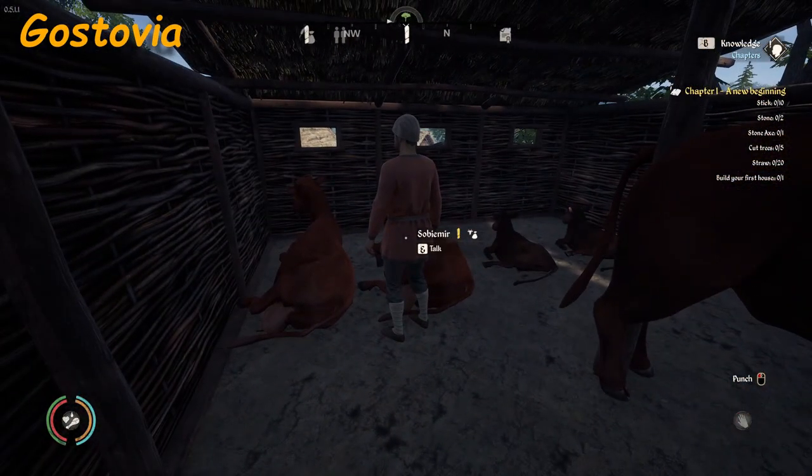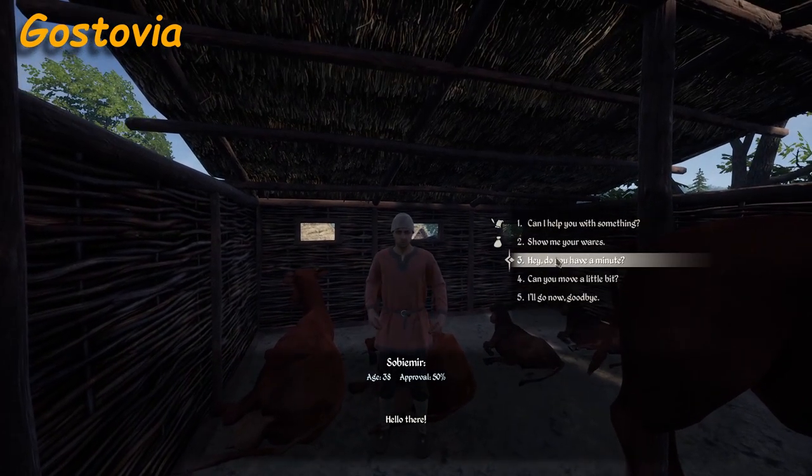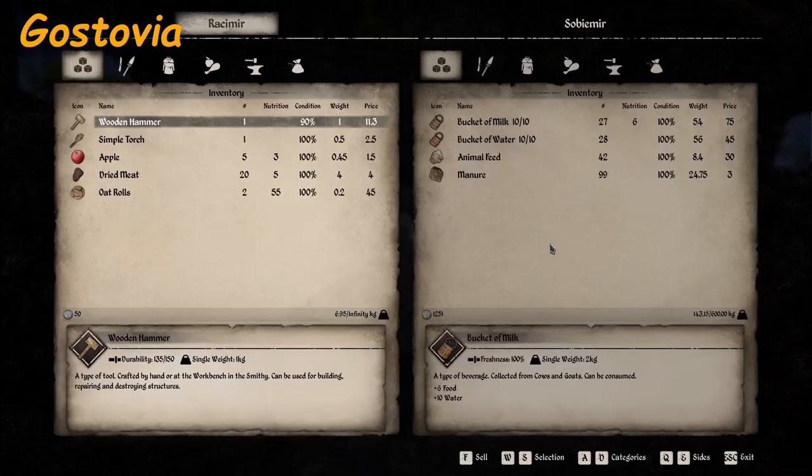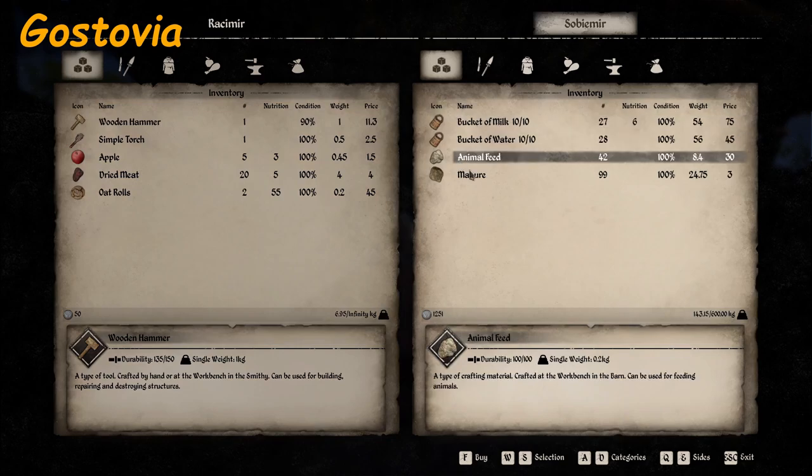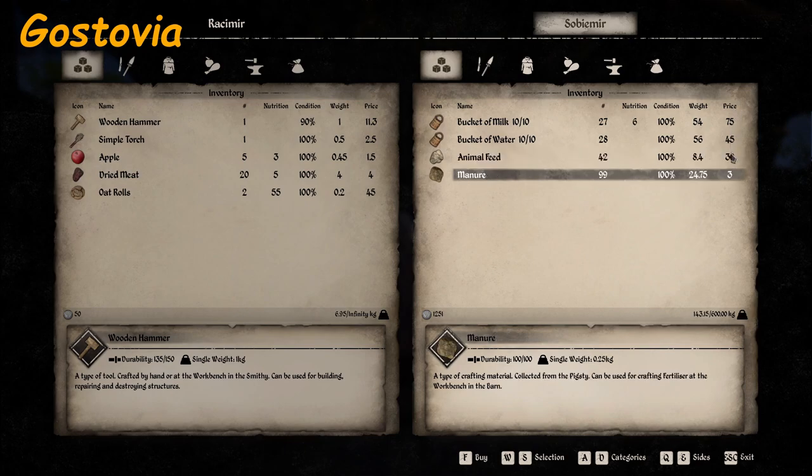This guy is still a vendor, so let's talk to him. This is Sobomir. On the left is my items, on the right is Sobomir's items. I'm just realizing that we start with what appears to be maybe less items — seems like we had more items before. But anyway, we're here to see what the vendors are selling. He sells a bucket of milk, bucket of water, animal feed, and manure. You can see the prices on the right-hand side.